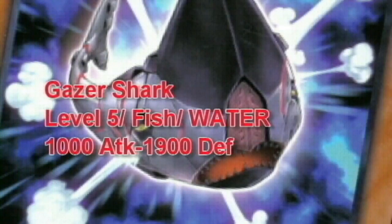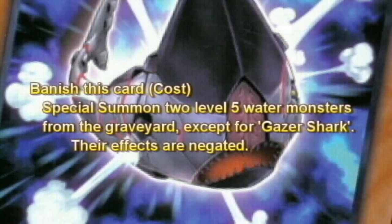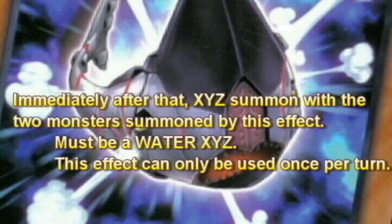Introducing Gazer Shark. Gazer Shark is a level 5 water fish with 1,000 attack and 1,900 defense. Nothing about this card seems that impressive, however its effect while in the graveyard is all that matters. It reads: you can banish this card from your graveyard, then target two level 5 water monsters in your graveyard except Gazer Shark. Special summon those monsters, but their effects are negated. Immediately after this card resolves, XYZ summon one water XYZ monster using only those two monsters. You can only use this effect of Gazer Shark once per turn.